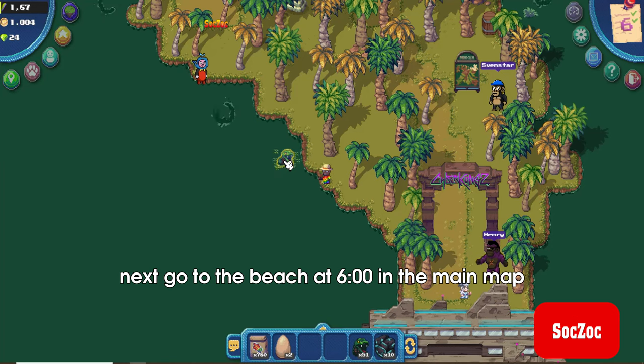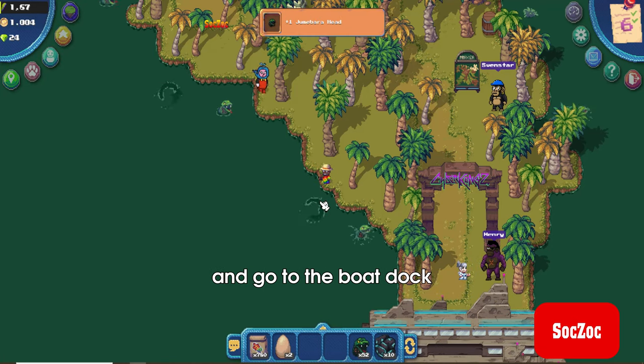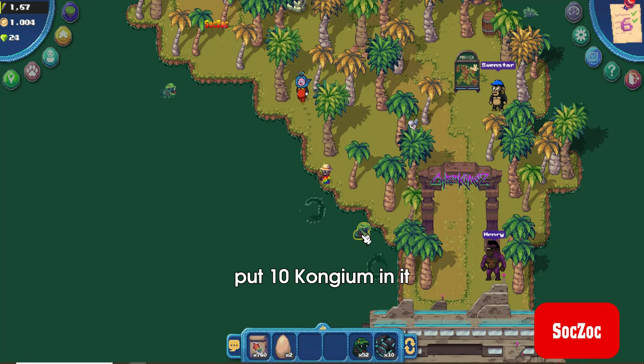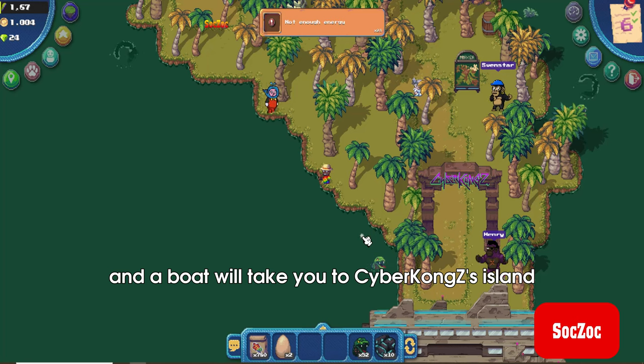Next, go to the beach at 6 o'clock in the main map and go to the boat dock. You will meet Ms. Kong's boat. Put 10 congium in it and the boat will take you to Cybercom's Island.